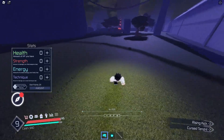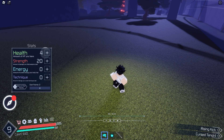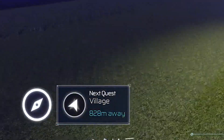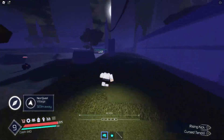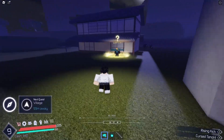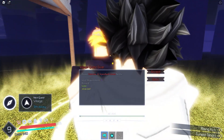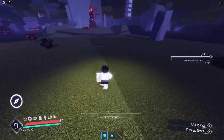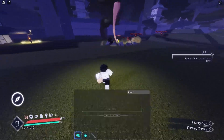I have some stat points since I played beforehand — I'm just going to go for an M1 build with some health for now. Something cool about this game is the little compass that tells you where to go when you hit the level requirement. Following the compass takes me right to the quest giver. I'll take the level zero quest since I'm not level 15 yet — exercise 12 scorched curses. I can do that.